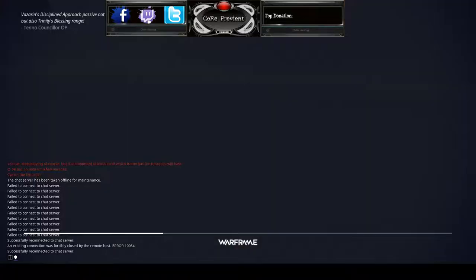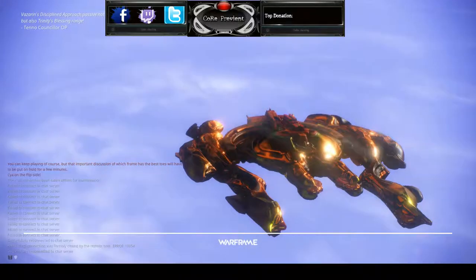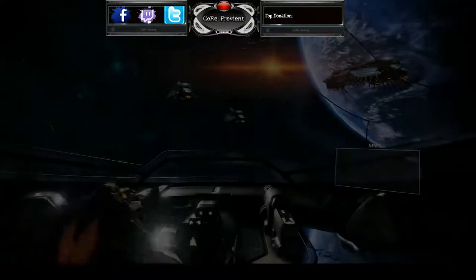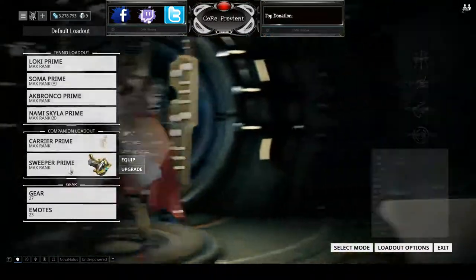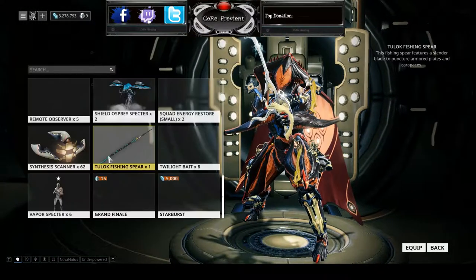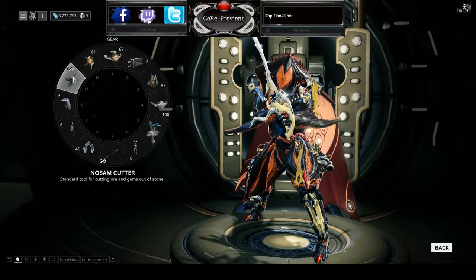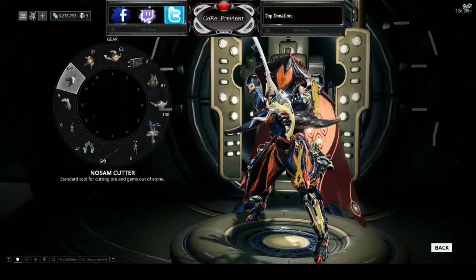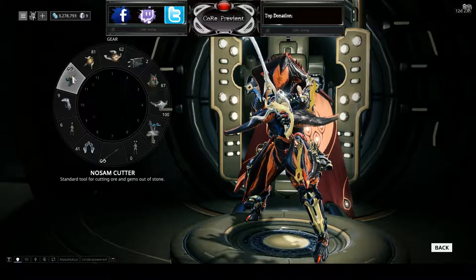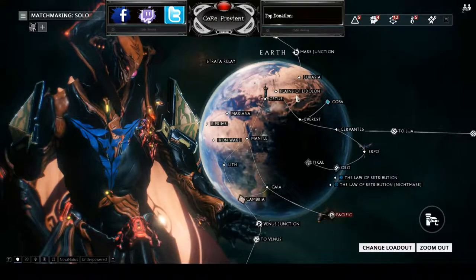Go ahead and leave Cetus. The reason we're going to leave Cetus is you can enter the plane straight from there, but you have to equip the items onto your gear slot. So go to your gear and make sure you equip your spear and your No Sam Cutter. Keep in mind that if you've bought any bait or Luminose or anything like that, you don't have to put it on your gear thing — it will automatically do it for you, so it doesn't have to waste the slot.